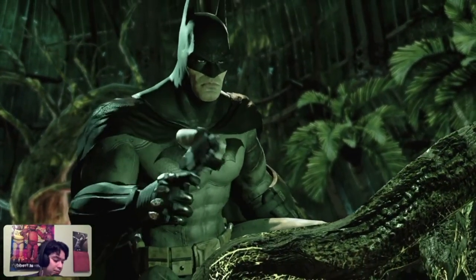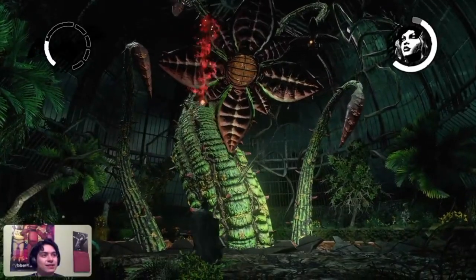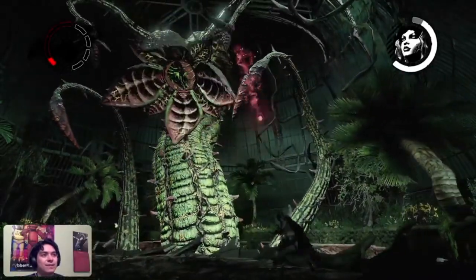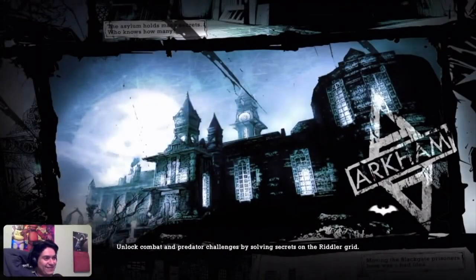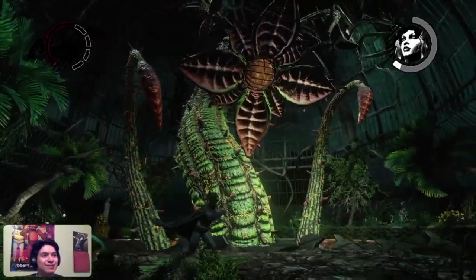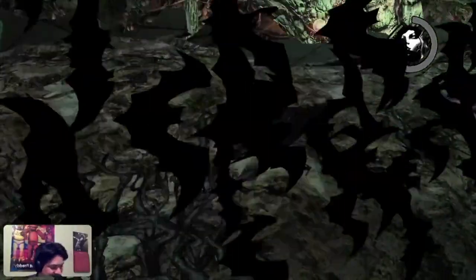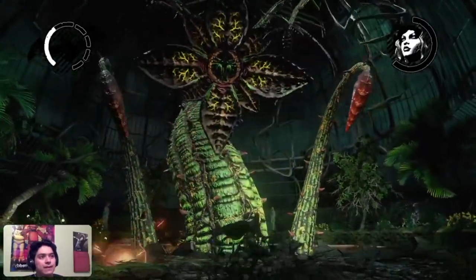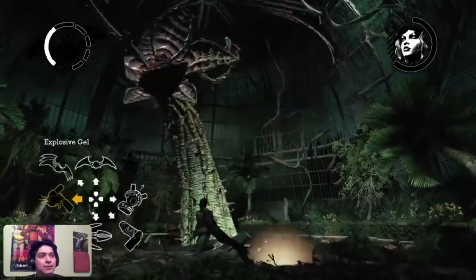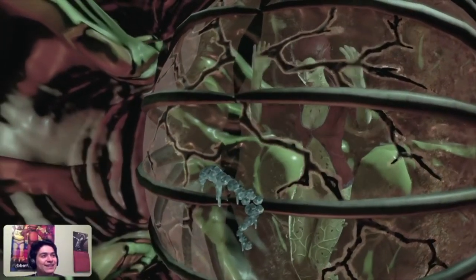We come back to make Poison Ivy pay for destroying my Bat Cave. One of her plants shows up - I think she already knew we were coming. As you can see, I struggled a bit in this boss fight - not because it's hard, I think this is one of the easier boss fights in the game, but I was just having bad luck that day so it took me a couple of tries. After many attempts, we finally got her weak enough to bring down her giant plant and finish her off.